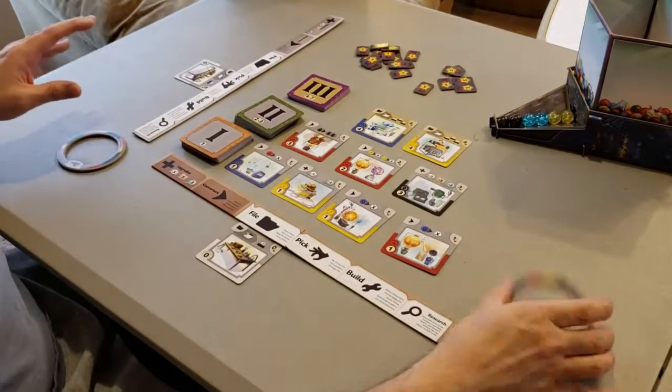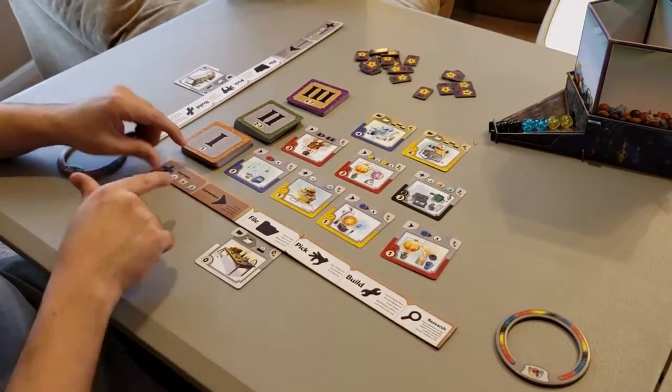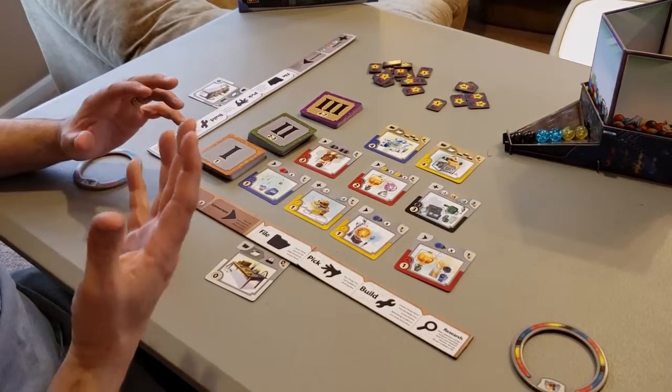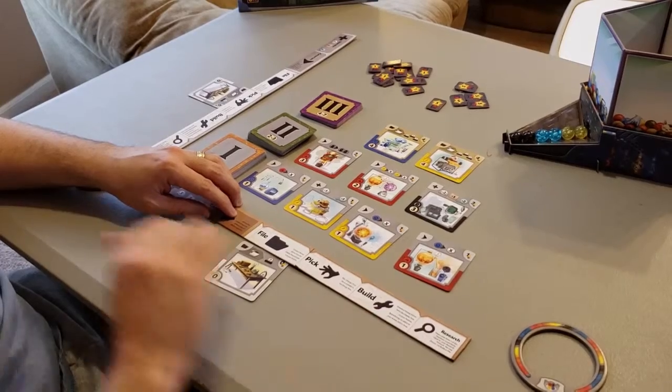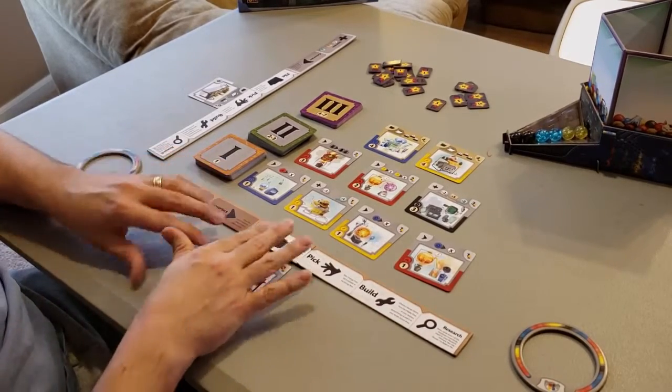When you play the game, nobody starts with any energy in their energy ring. The first player is the brown. On your turn, you've got four different things you can do — very simple: you can file, pick, build, or research. That is it.